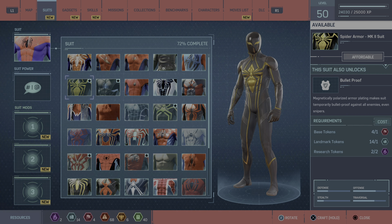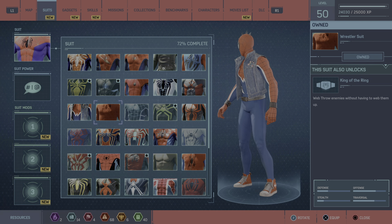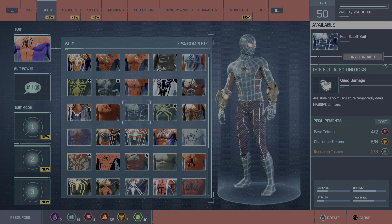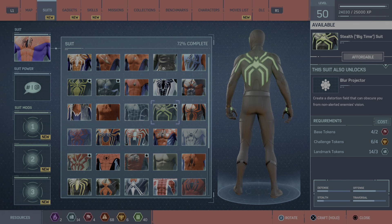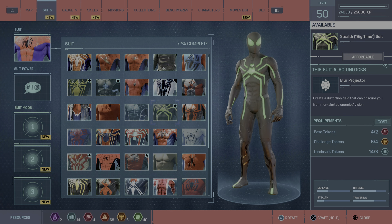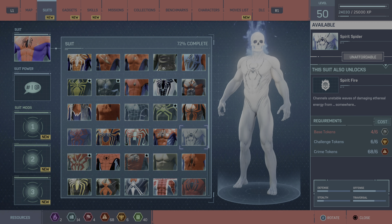A Secret Wars suit. Spider-Armor MK2 suit. Spider-Punk. Wrestler suit. Fear Itself suit. Stealth Big Time suit — this one was cool, I thought this one was cool. Spider-Armor MK3 suit. Spirit Spider.